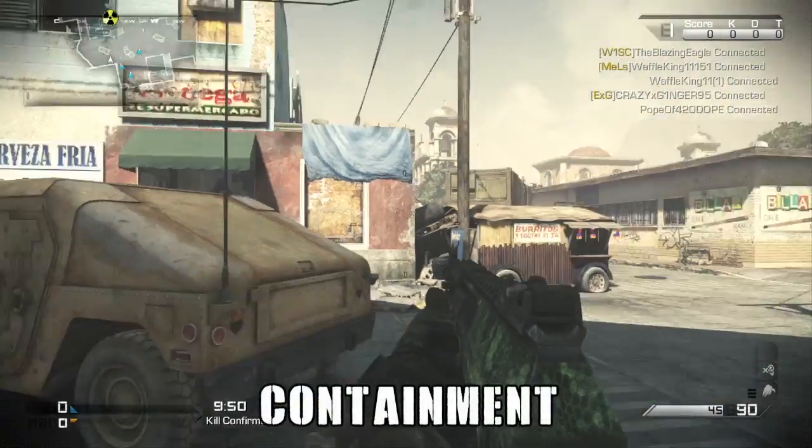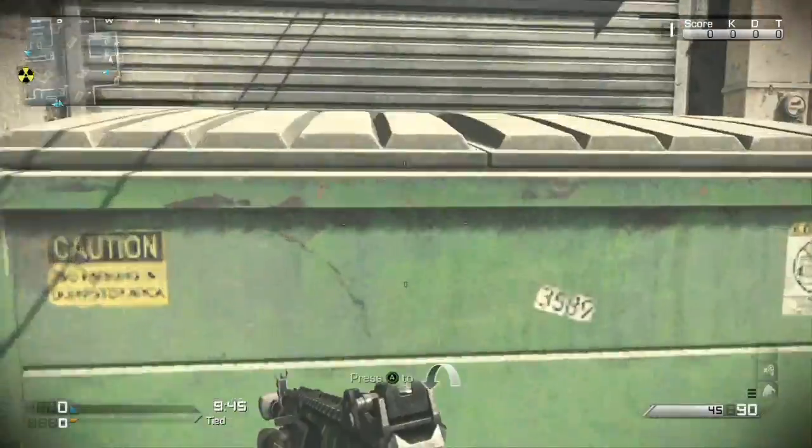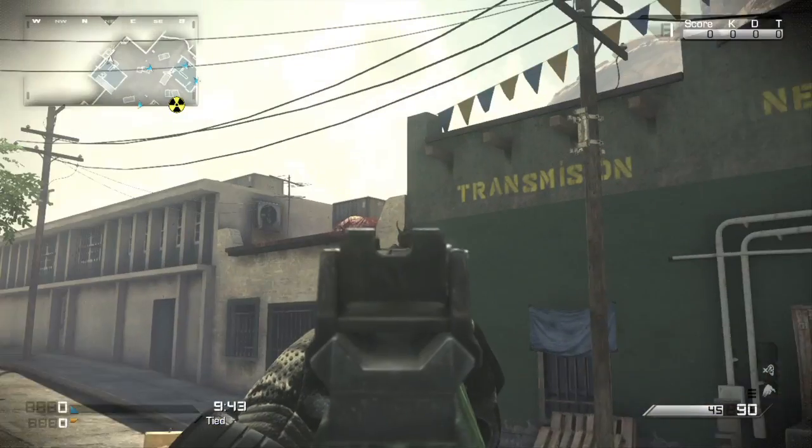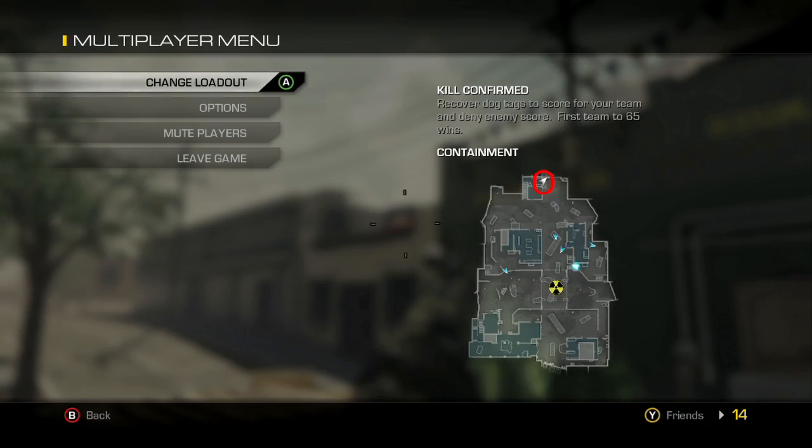This is Containment. Some of them are pretty easy — I just spawned in the match, turned around. Make sure you look at this gas station, whatever it's called. Look at the star, jump on the dumpster, turn around and it's right there in that building. Just hit it once. Three out of four, almost done already. There it is, all the way at the top of the map. If you get that spawn, you're looking good.